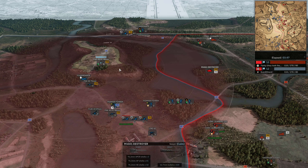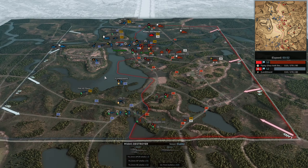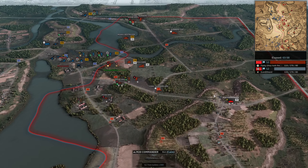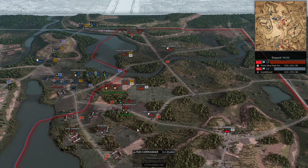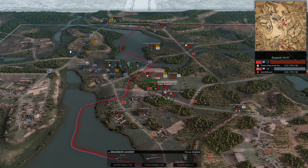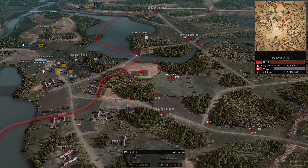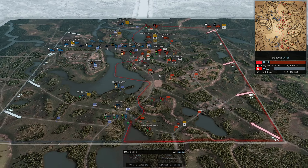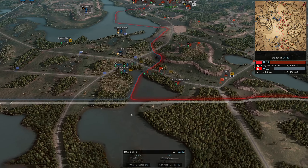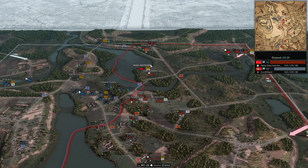Pak 40 moving up to cover the flank. This Pak 41 also likely intends to move forward. IG-33 coming in and a commander — pretty interesting from the start. There is only one leader, this engineer leader providing Veteran C. Maybe not quite the best call-in but will help with some engagements. The Pak 41 gets another snipe on a transport, and cavalry scouts are coming in to spot for the M10.